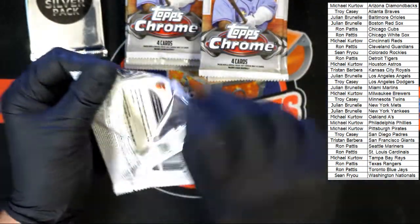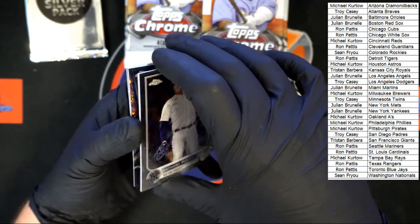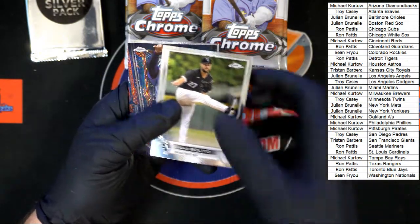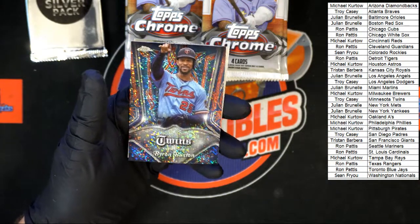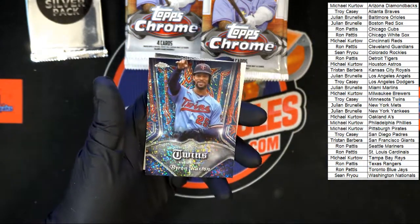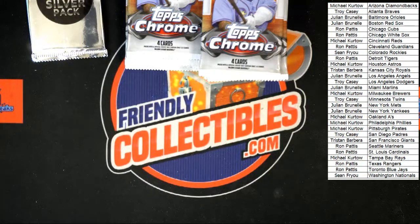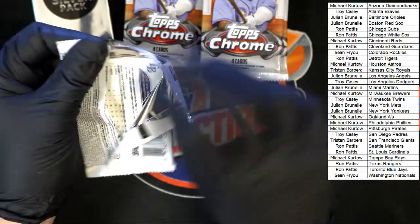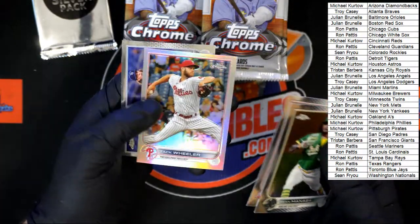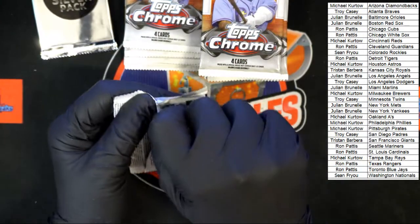Next pack — we got Rizzo, something sticking to Rizzo on the back — it's more like static. Giolito, Byron Buxton — look at that, that is sharp. Look at that pinstripe. As somebody who loves pinstripes on cars, that's a nice design, very nice. That one going to Troy C. Then we got Mancini for the Orioles, Moustakas, Wheeler — that's a refractor. I almost grabbed the silver pack — not yet, that's at the end.